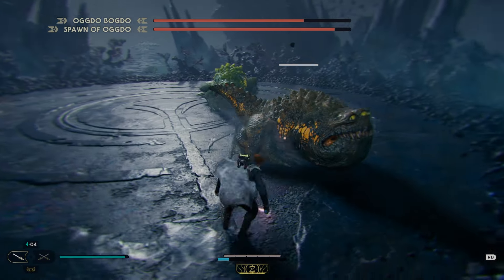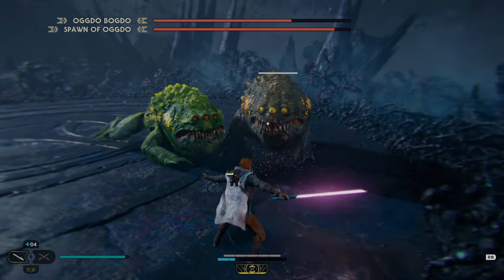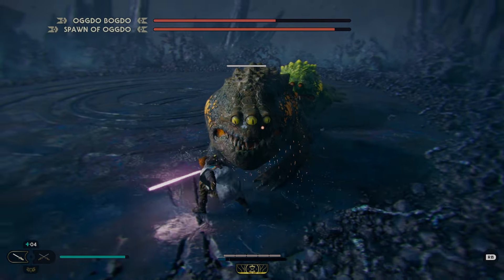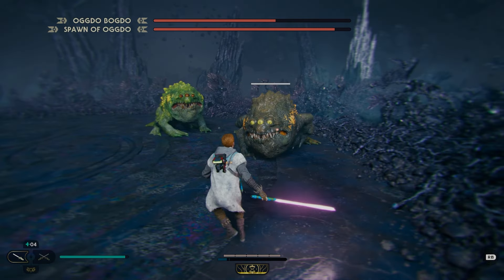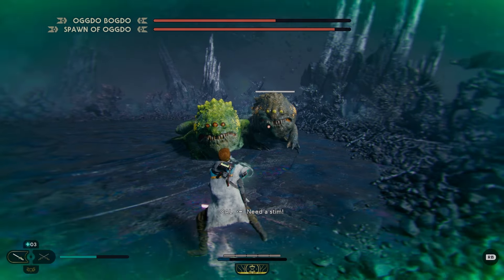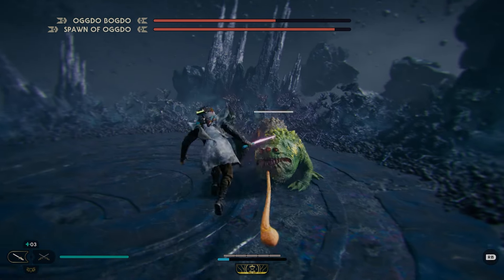You'll see here I'm choosing to focus on Oggdo Bogdo — no reason for that, it's just I did damage to him first. Charge attack: one, two. Dodging out of the way. Learned my lesson after the last time — not going for three hits. Tongue attack, jump out of the way.